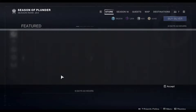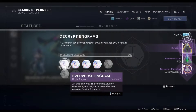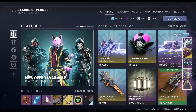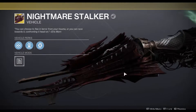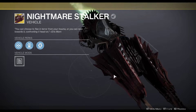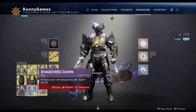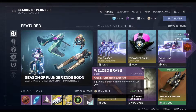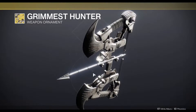I've got a lot of engrams so we're going to hand these in and see what we get. Got Nightmare Stalker — one good thing out of all those engrams. Pretty sure this was available last week or the week before, very recently. Didn't end up getting it, but got it now. A load of trash ships. Let's see what we've got in the store this week.